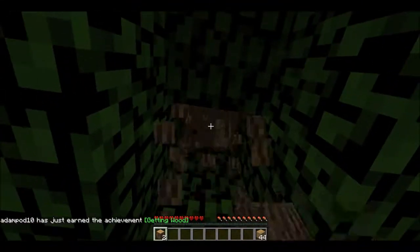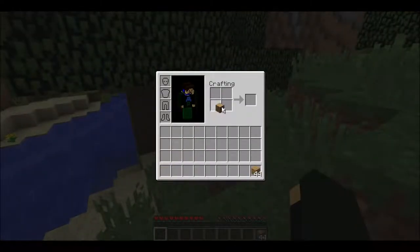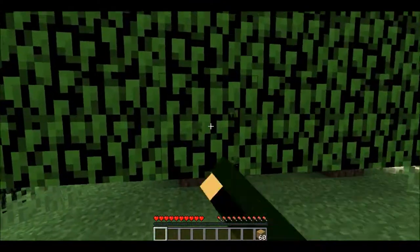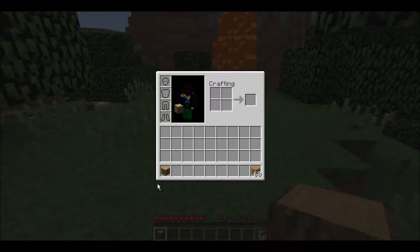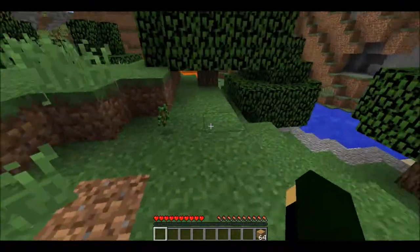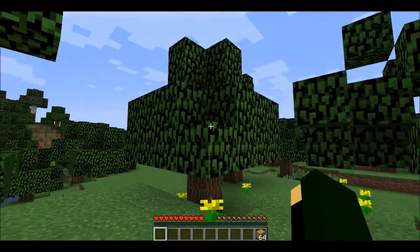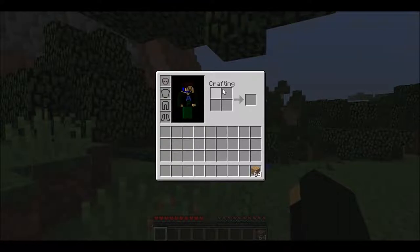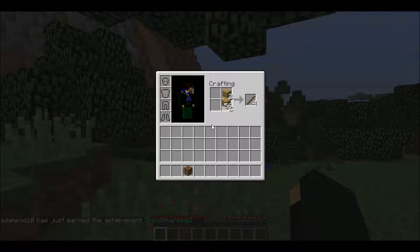Use WASD to move around, and the mouse to look around. Hold left click to break stuff, right click to place stuff, and space to jump. Press E to open your inventory — here's the crafting area. Now I'm going to make a crafting table and some sticks.